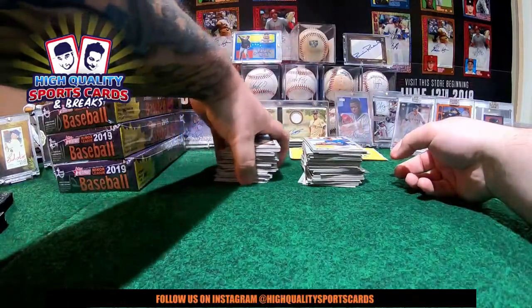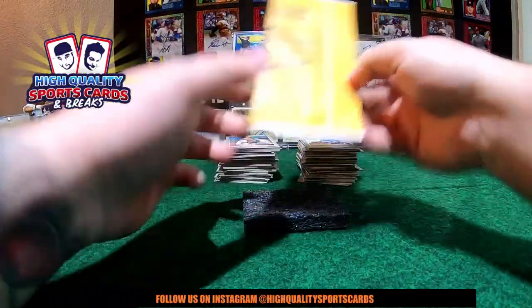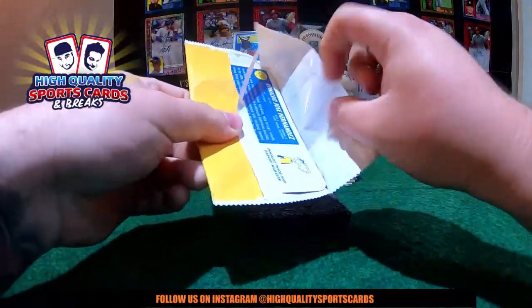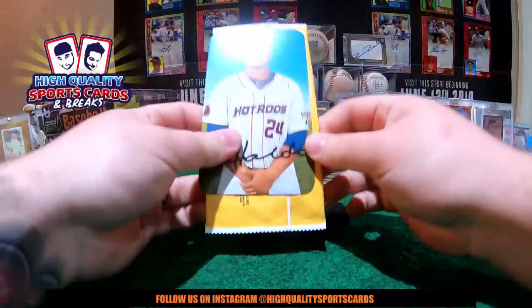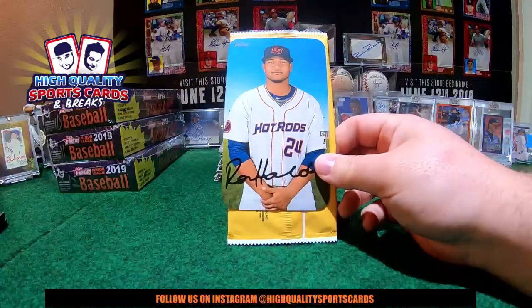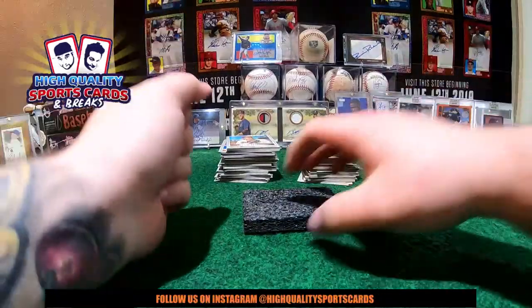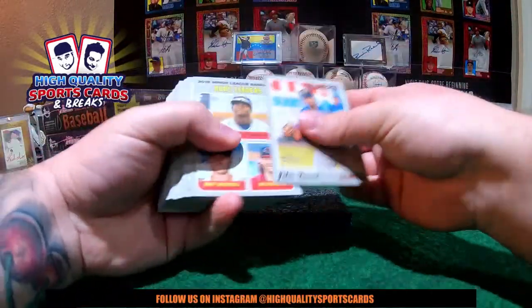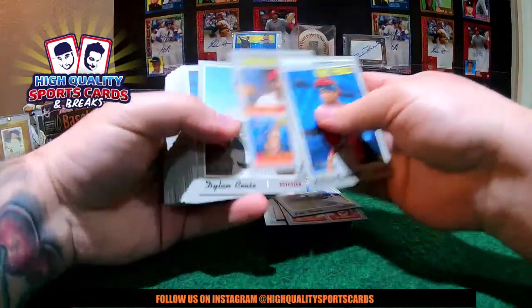Here we go with the third box of the break. We got Ronaldo Jose Hernandez — maybe auto — no, fake out. Tampa Bay Rays, nice piece right here. Congratulations to Sport Cards — this time it's for you! Let's do it, good luck everyone. Let's pull the pieces, let's pull the nice autos on here.